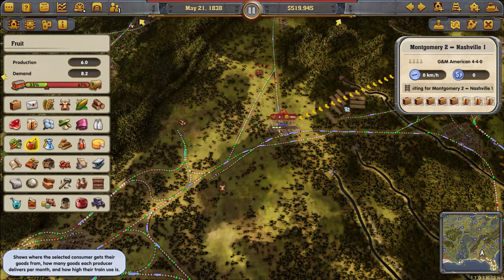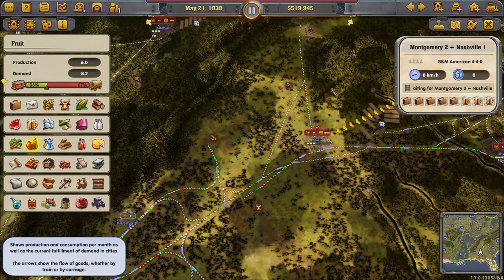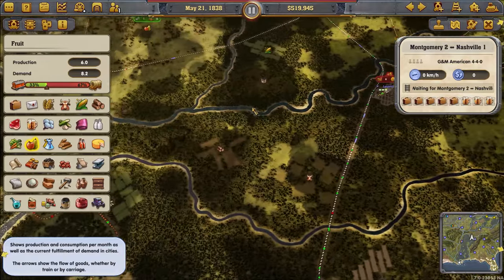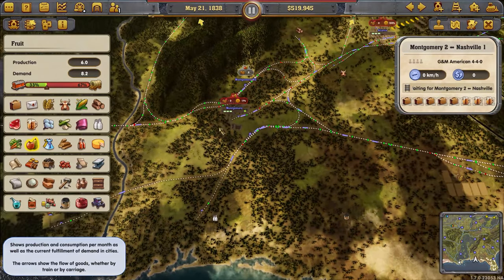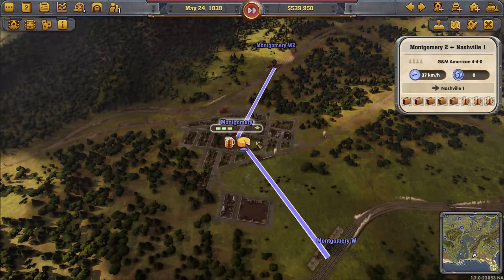Fruit is also really low, but I guess that's what happens when it's this far away. I could fix that by making an express line for the fruit, but that would not be smart. I'll just have to make do with small amounts — the city will already grow a lot from just what we have.